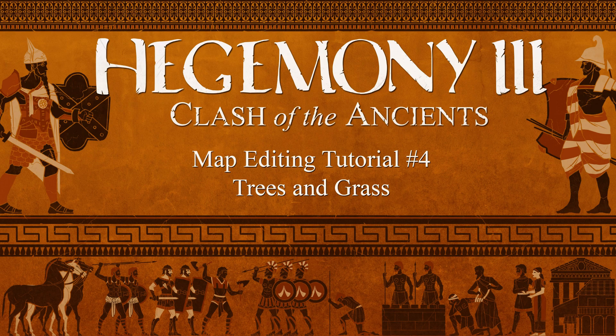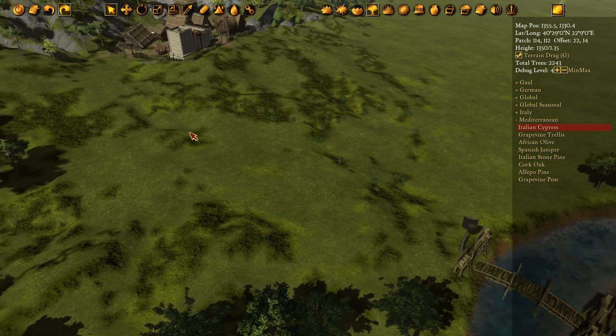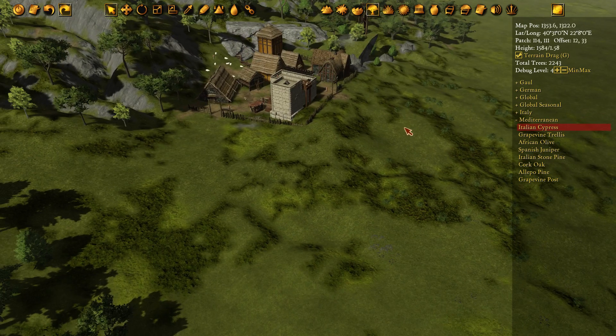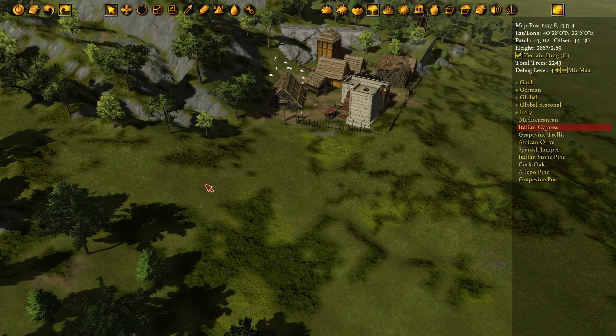Hi and welcome Hegemony 3 modders to episode number four in our series on rebuilding the ancient Macedonia map from Hegemony Gold. Today we're going to get into how to place trees and grass on the map.